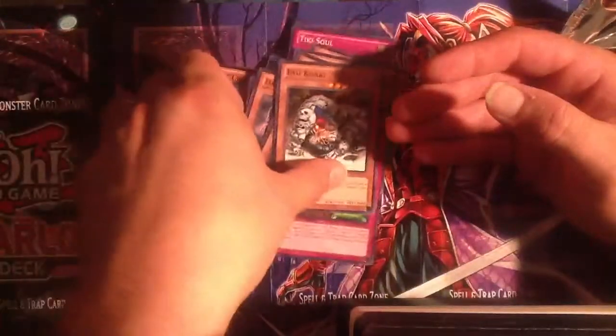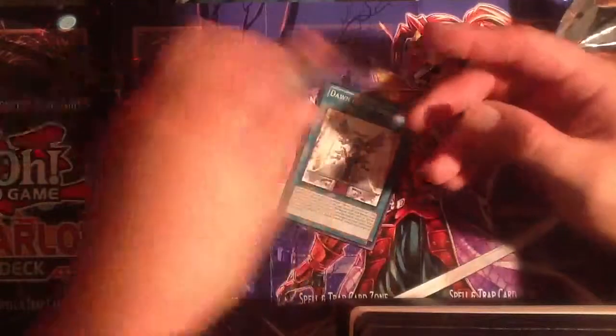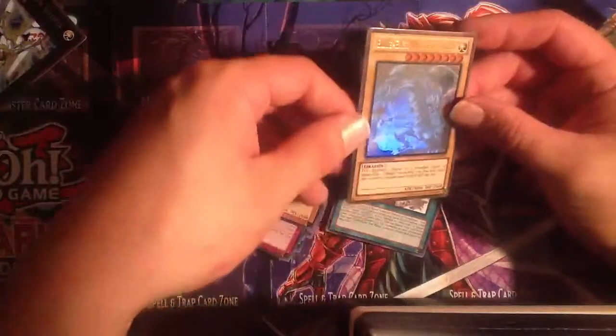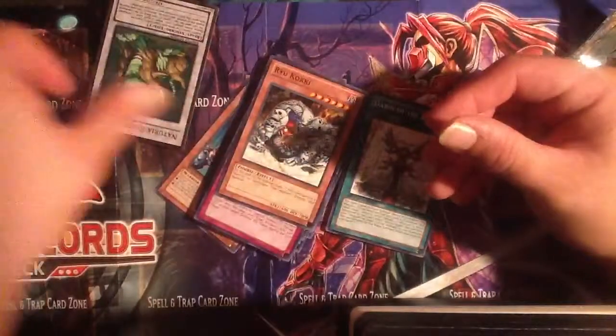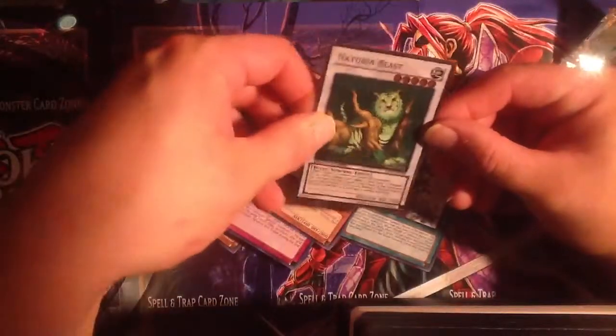I'm getting ready to do a deck profile for you guys — a zombie deck profile. So a lot of these cards will definitely fit in that deck. Just a recap of what I got today: I got a Ghost Rare Blue-Eyes White Dragon — pretty sick — a Gold Rare Number 39 Utopia, and a Gold Rare Naturia Beast, which turns out to be a card I wanted.